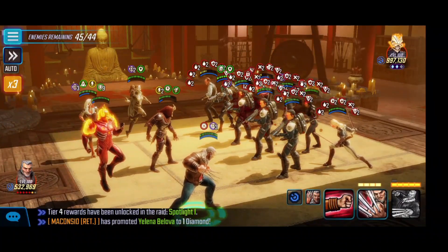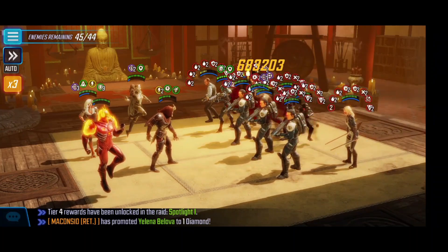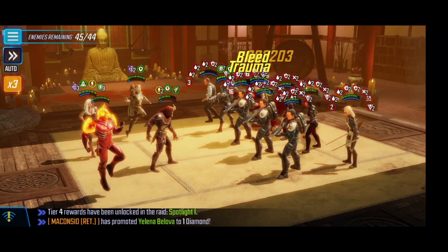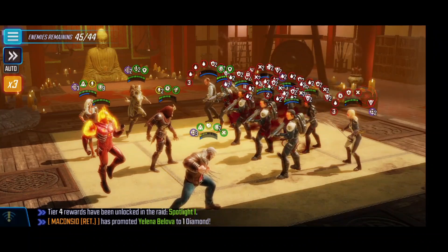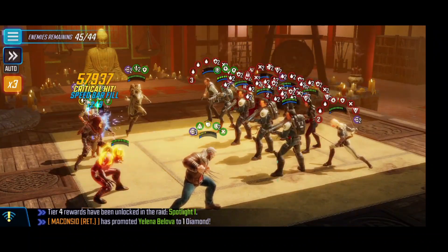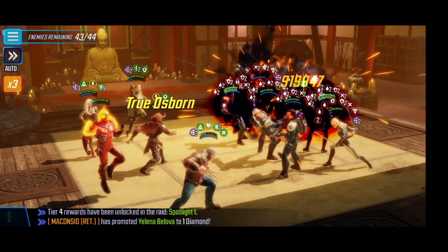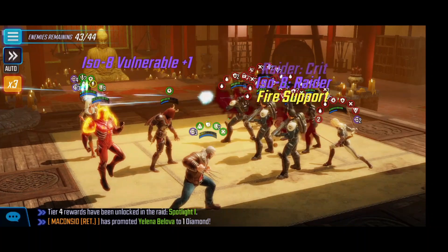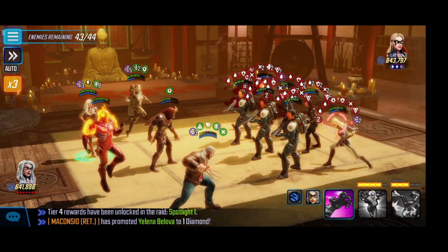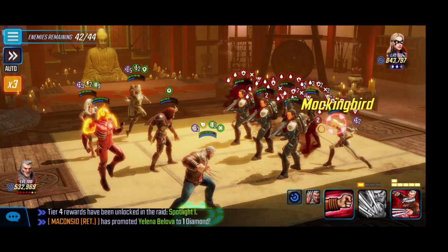Old Man Logan is able to use the special into that Mockingbird. We wanted to do that so she wouldn't get more troopers out there and heal the entire team. We were able to take out Agent Coulson, so we do have one character killed off right now. When it gets back to Black Cat's turn, we use the basic into Ghost Rider Robbie and we were able to take care of him.